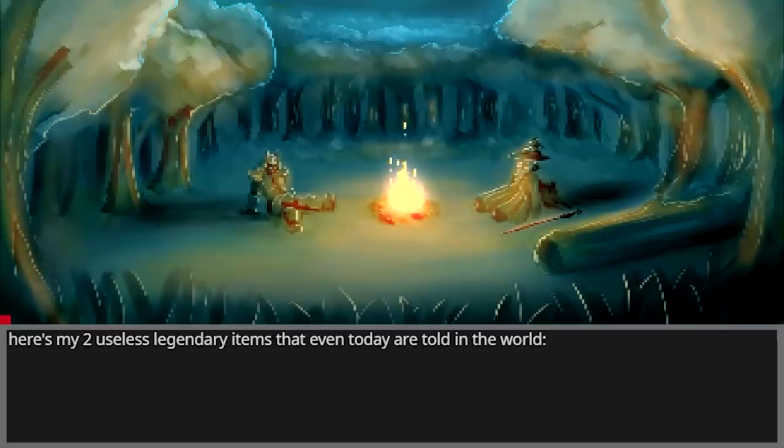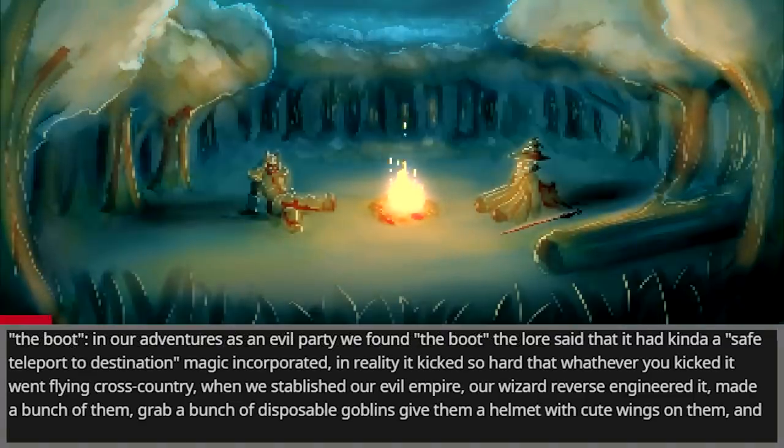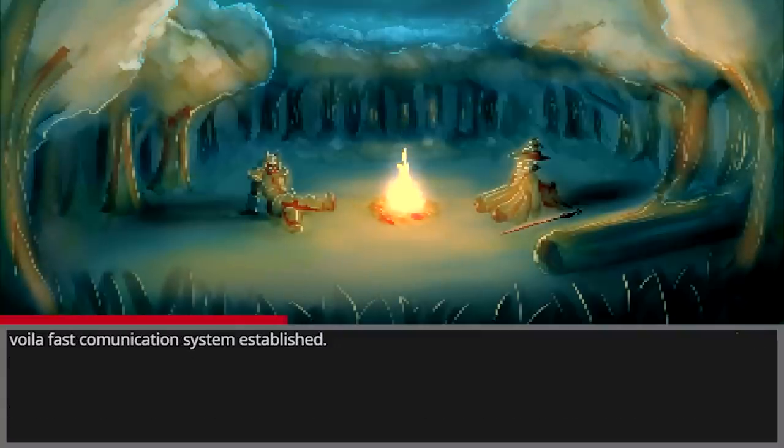Here's my two useless legendary items that even today are told in the world. Number 1: The Boot. In our adventures as an evil party, we found The Boot. The lore said it had a safe teleport-to-destination magic incorporated. In reality, it kicked so hard that whatever you kicked went flying cross-country. When we established our evil empire, our wizard reverse-engineered it, made a bunch of them, grabbed a bunch of disposable goblins, gave them a helmet with cute wings on them, and voila — fast communication system established.